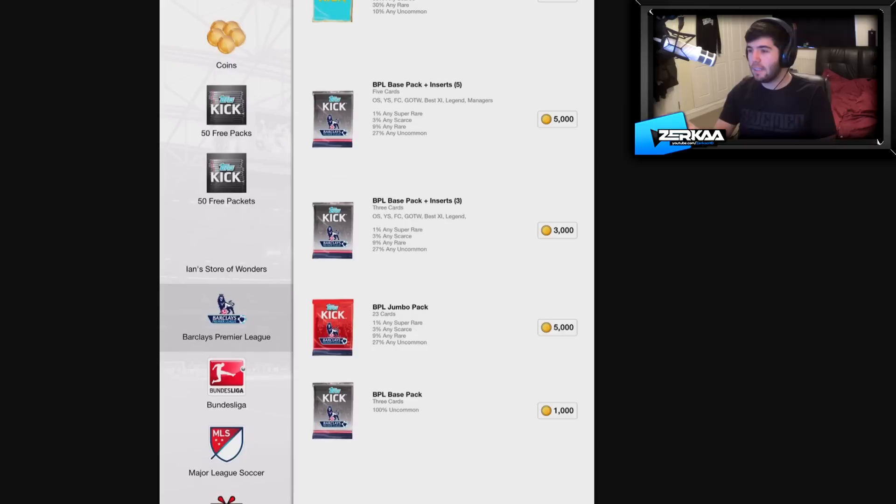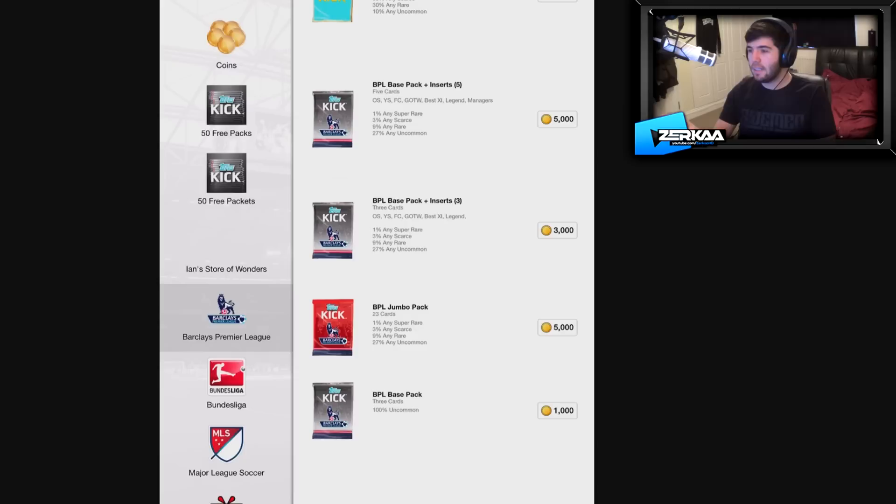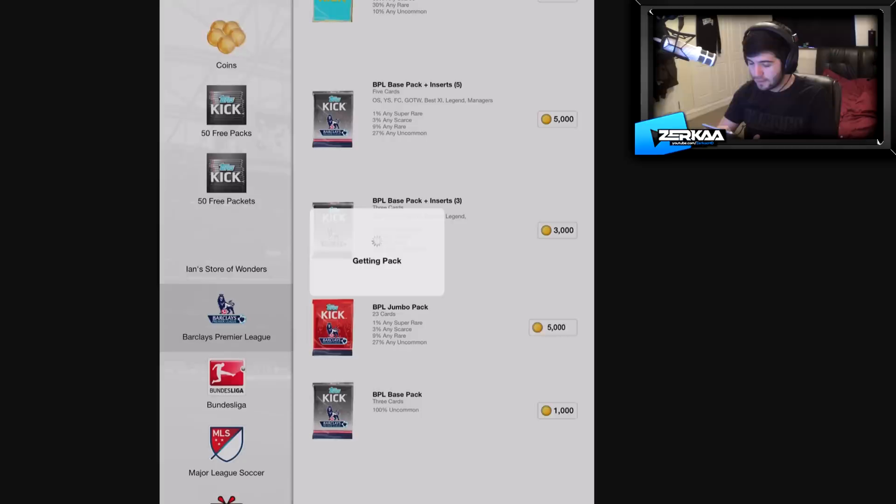What we're going to do today is I'm going to open a BPL Jumbo Pack — 23 cards, 5,000 coins. So in this you get 23 players, it allows me to build a whole side. Hopefully in this pack I'll get a good enough side to challenge Ethan. He's doing the exact same thing, opening the exact same pack. So hopefully he'll get a crappy team and I'll get a good team and I can beat Ethan.